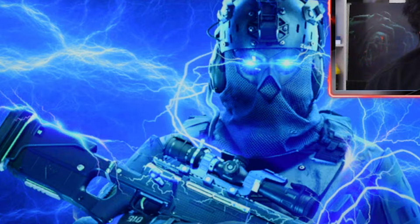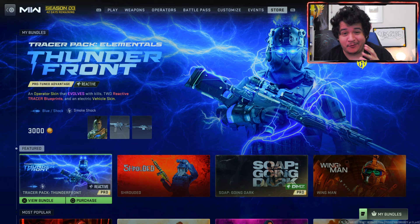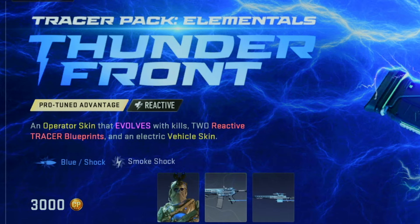What's up guys, it's Nino or Quadji here, and welcome back to another video of Call of Duty Modern Warfare 2 multiplayer and Warzone 2. In today's video we're covering the ultimate store bundle — the best store bundle to come into Modern Warfare 2 — and that's going to be the Tracer Pack Elemental Thunder Front bundle. This has an operator skin that evolves with kills, reactive tracer blueprints, and an electric vehicle skin, and it's 3,000 COD points.